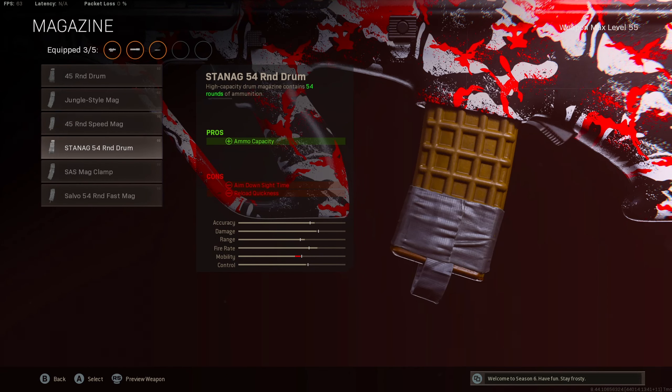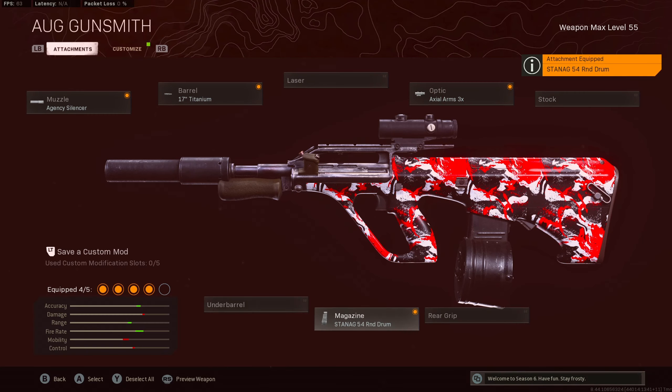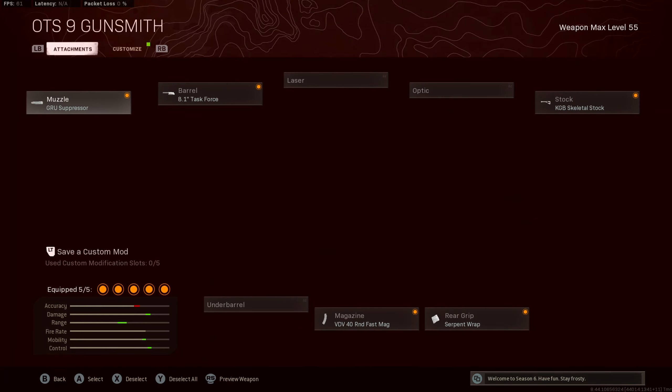For the magazine, I was using the 54-round drum mag instead of the 45. I don't notice too many differences between the two — you just get extra bullets, so I do think these are more beneficial to you. For the last attachment, we are using the field agent grip for extra vertical and horizontal control.